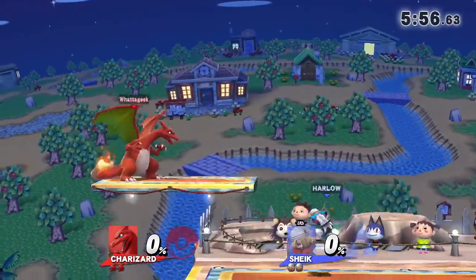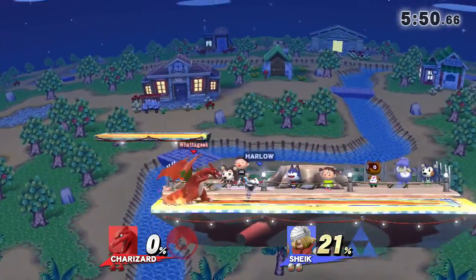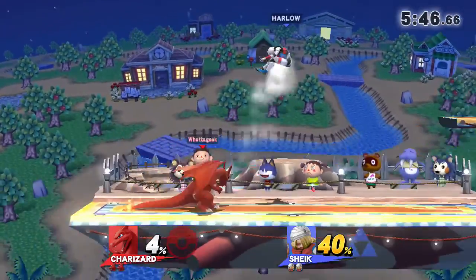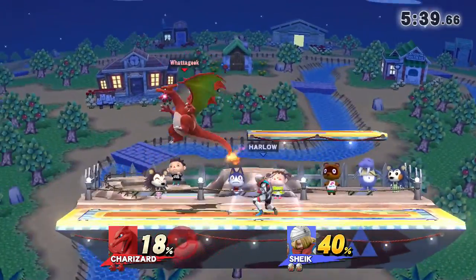Both players want to win this very badly. Oh, good recovery — good 30 damage. Looks like Charizard's starting to catch on a little bit to this game, going back to his defense roots: shield, then attack. That F-Tilt is too good.